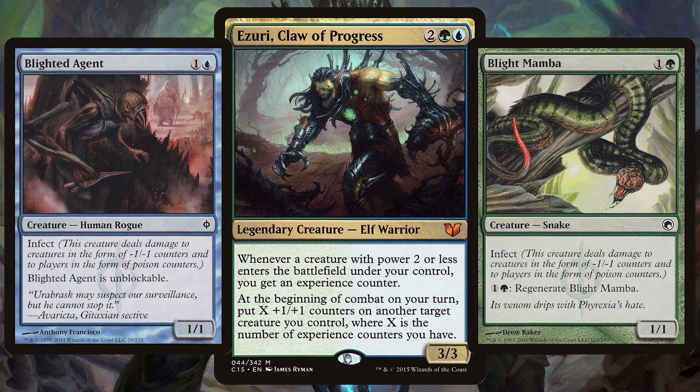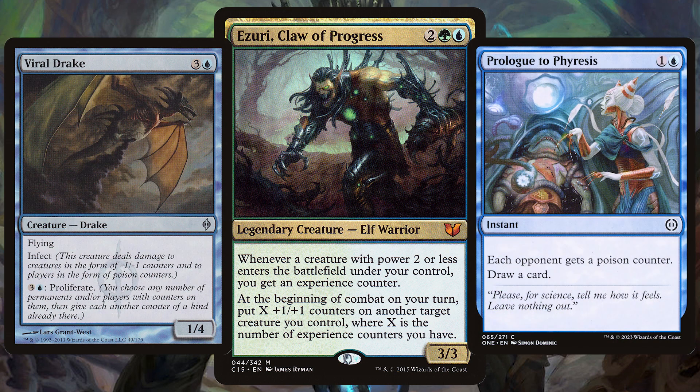If you want to be devilishly disgusting, we have a variety of poison-loving cards. Play them, get experience counters, put +1/+1 counters on those poison-loving creatures, and quickly kill your opponents for the win.